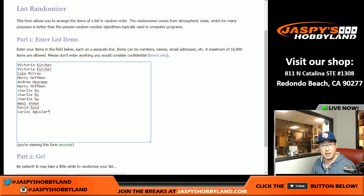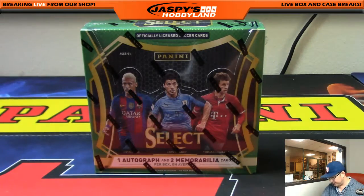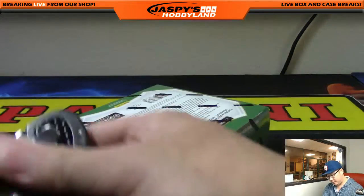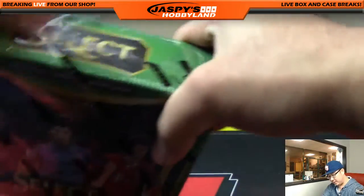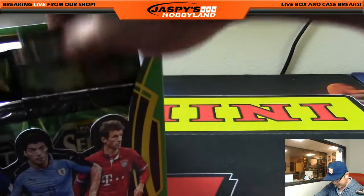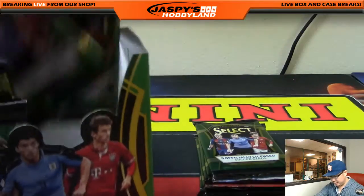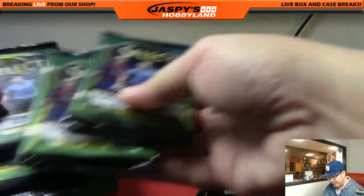Carlos with that last spot mojo. So what I'm going to do is open up the box first, just grab the random box from the back. We're going to open up the box first, then number the packs, and then we'll see who gets what. I'll even mix up the packs a little bit just to give it more of a random element.